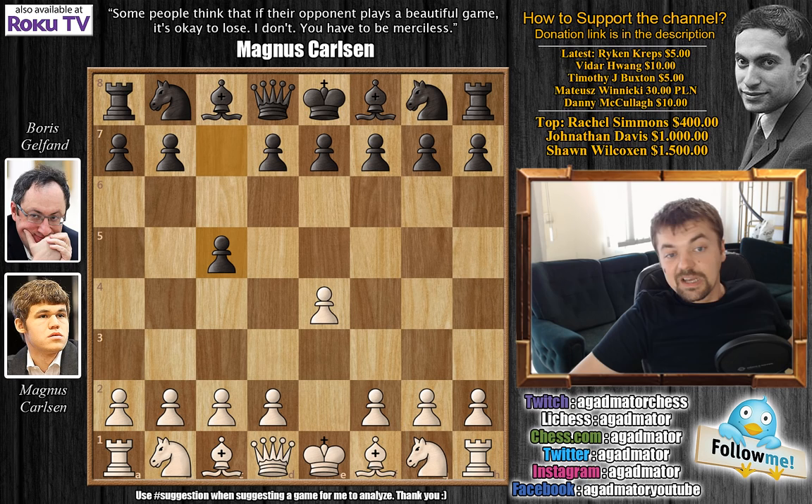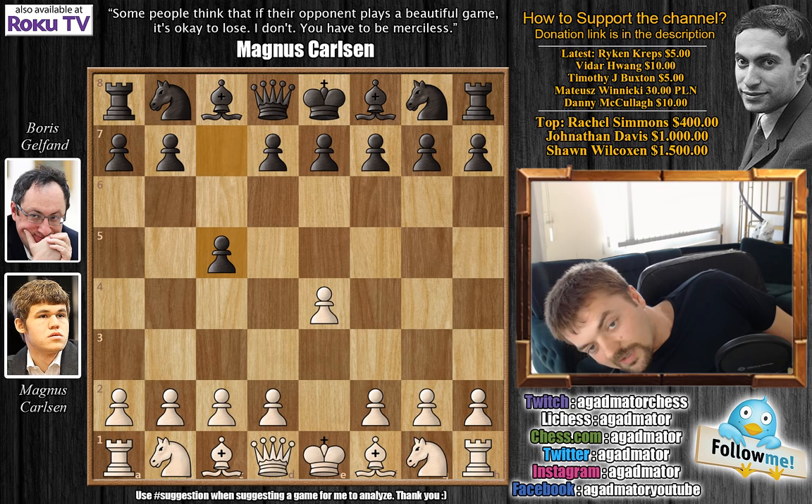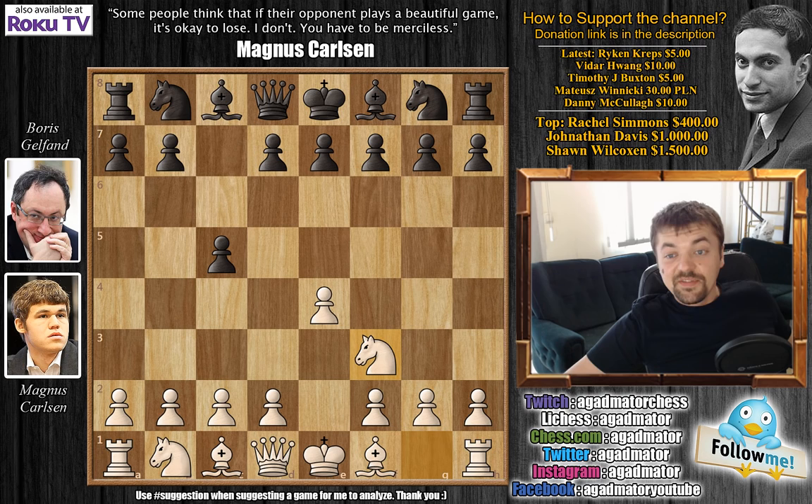Gelfand is doing nicely in this tournament — already two wins and now facing Magnus Carlsen, but with the black pieces. So, E4. Carlsen opens up the game. We have C5, the Sicilian. Knight to F3, Knight to C6. And once again, Carlsen goes for Bishop to B5 — the Rossolimo attack, or sometimes called the Najdorf-Rossolimo attack.